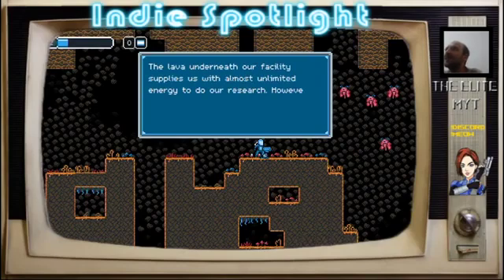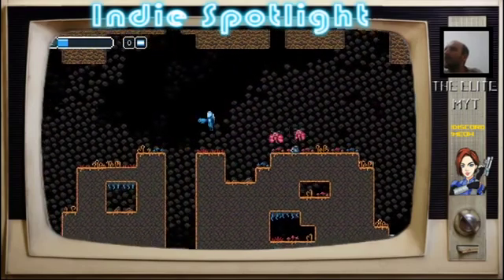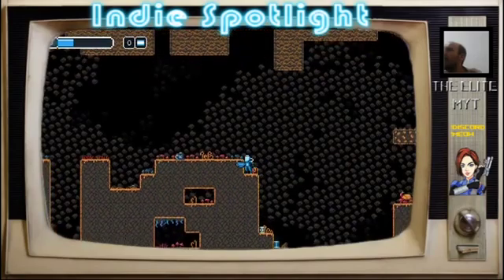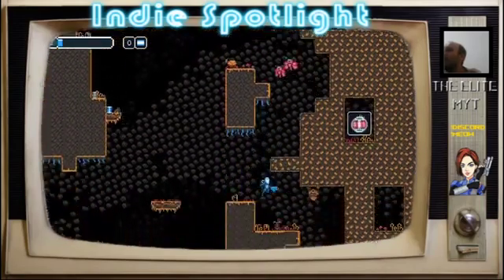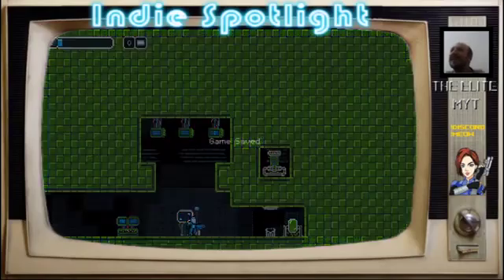The lava underneath our facility supplies us with almost unlimited energy to do our research. However, we have to wear environmental suits if we venture down, just like on the surface. Thank you. No! Run away! One HP and I hit the save point — dang!